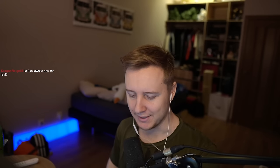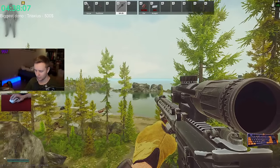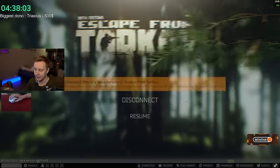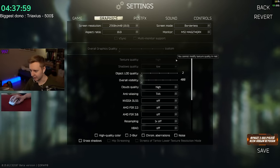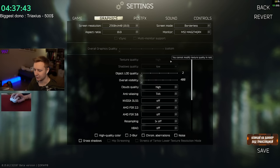Good day ladies and gents, time to share my settings for patch 0.15. I've done a couple of tests, especially on Lighthouse and Streets. Right now it seems that your RAM is not getting used as much as it used to when you play on higher textures. On Streets, playing on high settings with high texture quality, I would get 23GB of my RAM used. If I was playing on medium or low, I would get 13.5GB of RAM used.